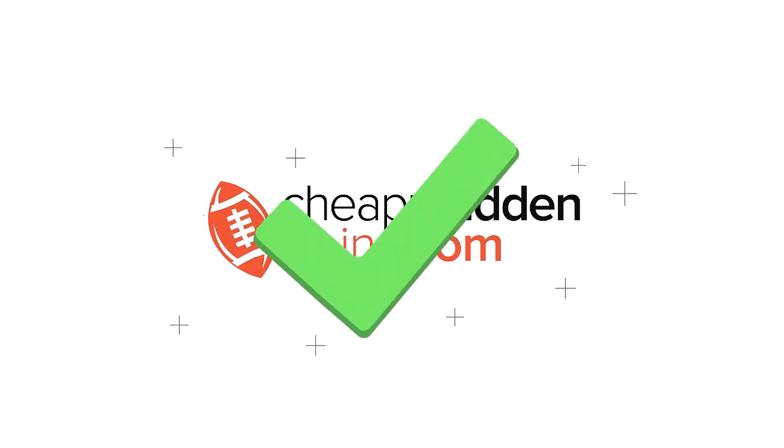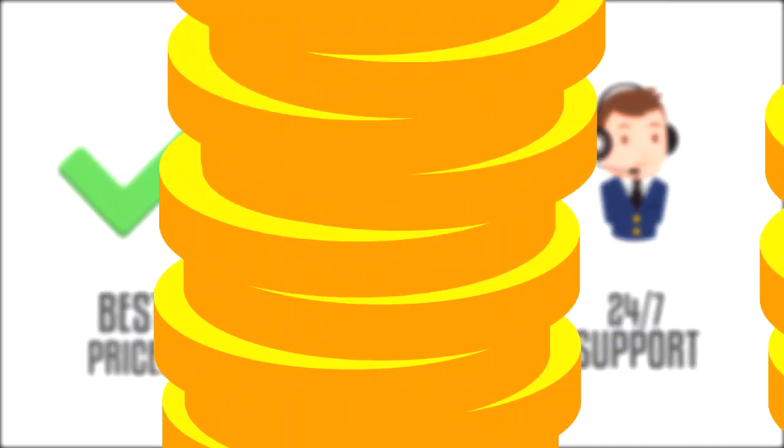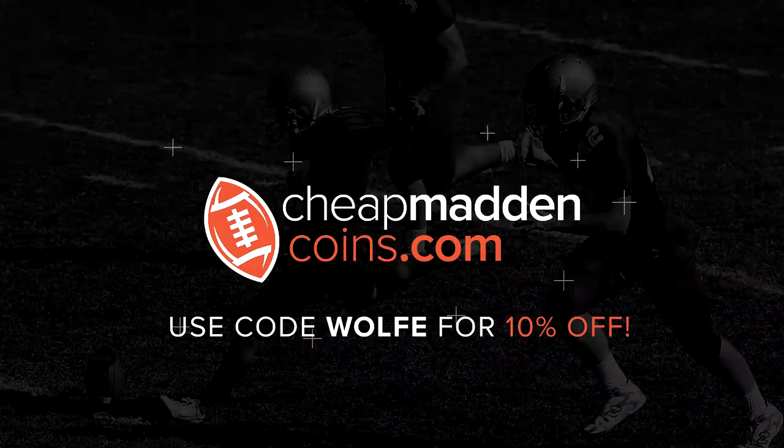If you're looking to build your team, make sure you head on over to CheapMaddenCoins.com for the cheapest prices, fast delivery, and 24-hour customer support. Make sure to use code WOLF for 10% off.